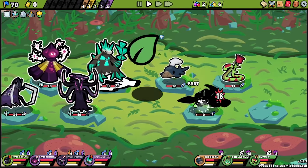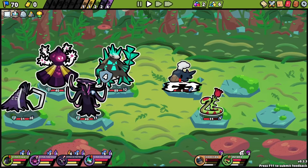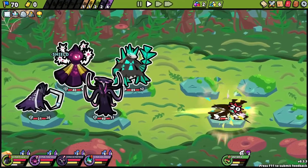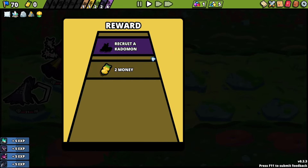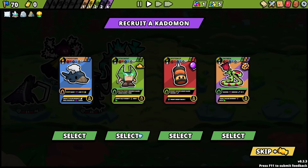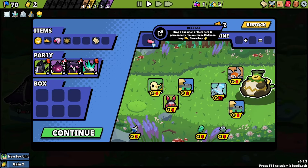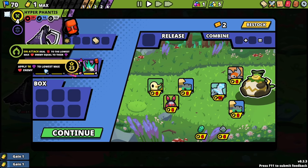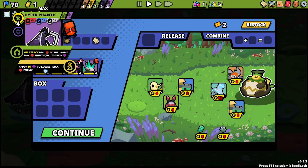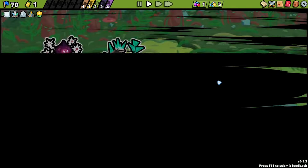This is a decay team — especially with bug. I deal 16 decay whenever my goons die. That's so good. Purchase you just so I can sell you. Sell sell sell. Take the attack potion, give it to you. And that's it — I think I just win the game now.